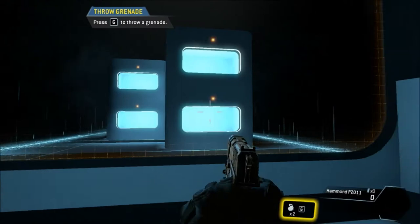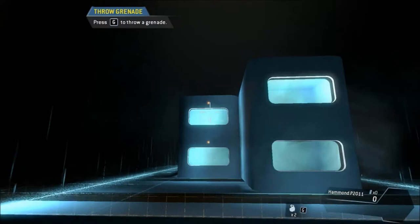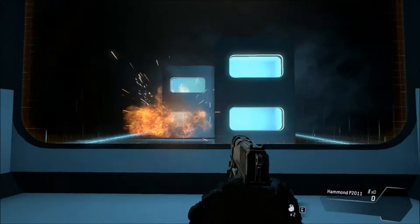The grenade system's pretty basic — you know, it's the typical arc shot. And this Hammond P2-011, it's essentially a Battlefield G18 with more ammo, better accuracy, and a slightly bit more recoil. Once you throw one grenade, you can pretty much figure out the arc, but then different grenades are different, obviously.